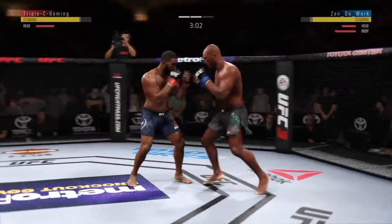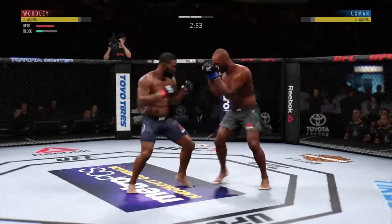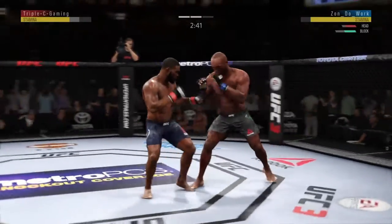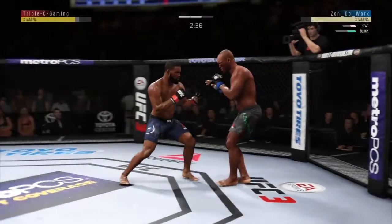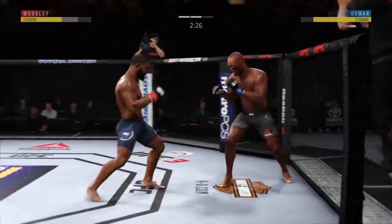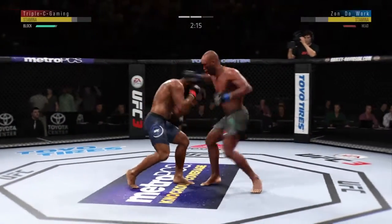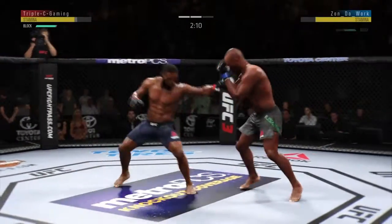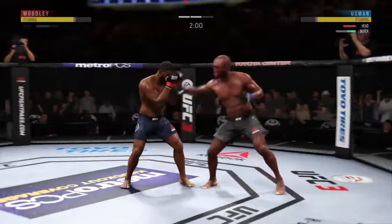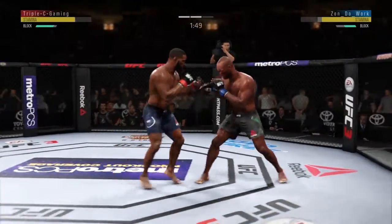The big thing is you don't want big strikes to be missing - head kicks, overhands, hooks. My stamina is still pretty good because even with all the strikes I just threw I'm still going. We rock him again because I can see his head health is low. He does a nice duck, but we drop him again. I really expected him to start grappling but he actually never grappled me - I would have definitely switched it up and tried to mix in grappling with Usman.